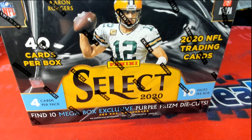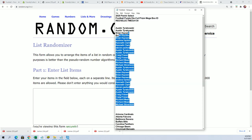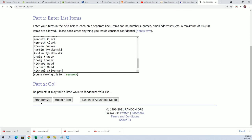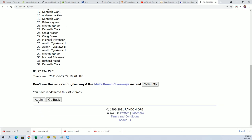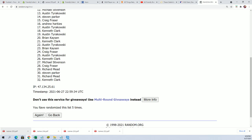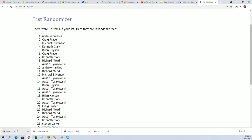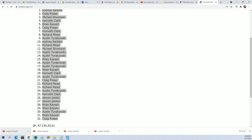Let's get to the randomizer and find out who gets what team in the break. Seven times through for the owner names, seven times through for the teams, and we'll stack the lists up side by side. Here's lucky number seven — each list goes through seven times, and there is the first list all finished.